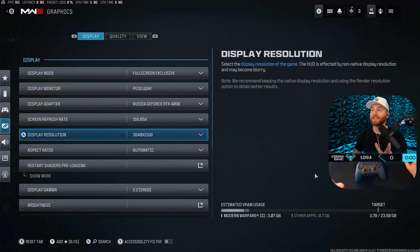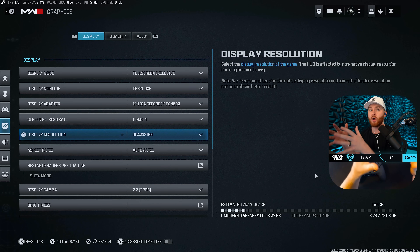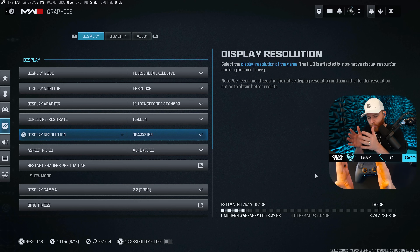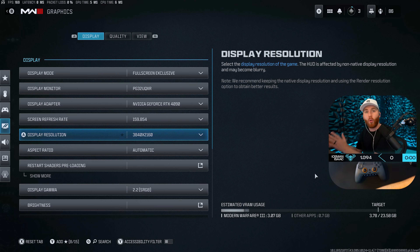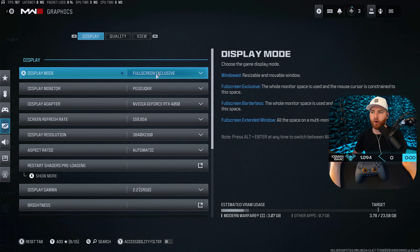Let's get into graphic settings. I'm getting over 200 FPS in native 4K. I'm not going to tell you to set everything to very low — plenty of people do that and their game looks like crap. I've gone through and tested which settings make the most difference and which ones torture FPS without providing a meaningful quality difference. Make sure you are in full screen exclusive.